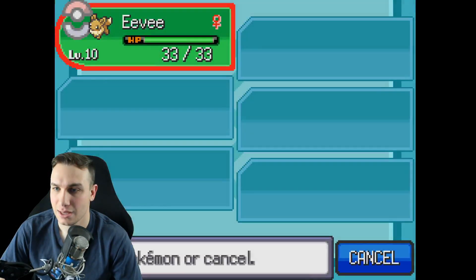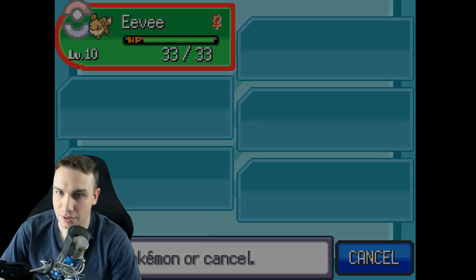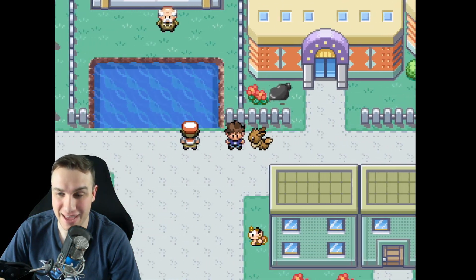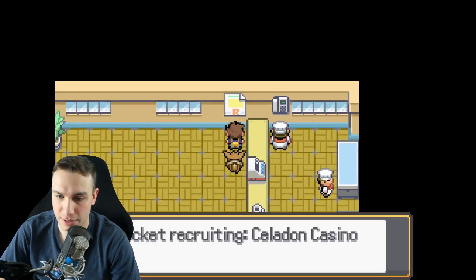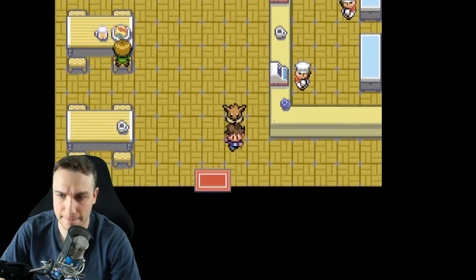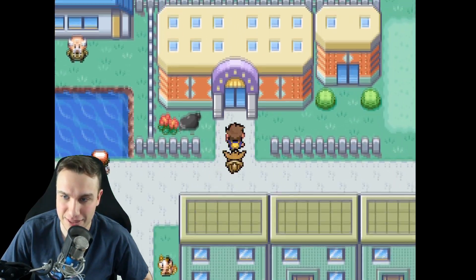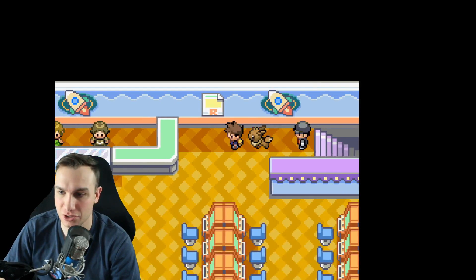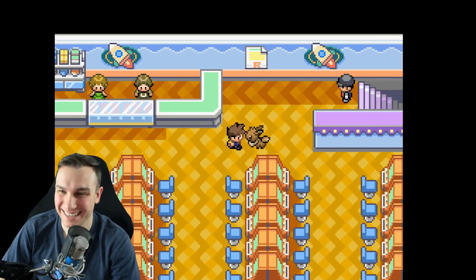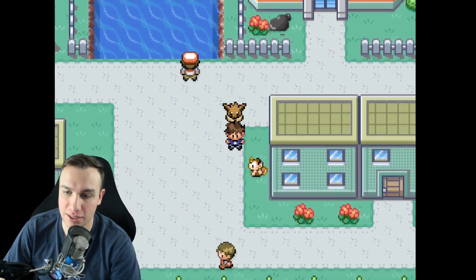We need to ask around to find where Team Rocket took the Lapras. On a wall, we find a sign: 'Team Rocket recruiting in the Celadon Casino.' That's where we'll find Team Rocket and get the Lapras back, completing the speedrun. But when we confront them, they say we don't even have a gym badge. Good thing Celadon City actually has a gym — we'll need to check that out first.